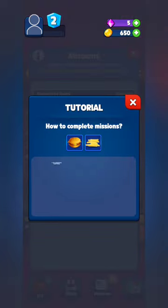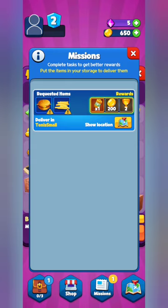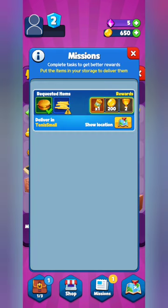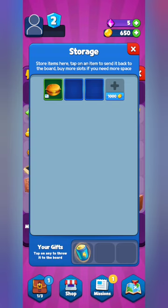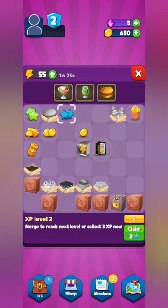A mission has popped up — the tutorial is showing how to complete a mission. You fill up the requested items, put them in your bag at the bottom left, then travel to the mission location. In this case it's the tennis court. You turn those items in for rewards: energy, coins, and trophy rewards. We drag the burger down to our bag.